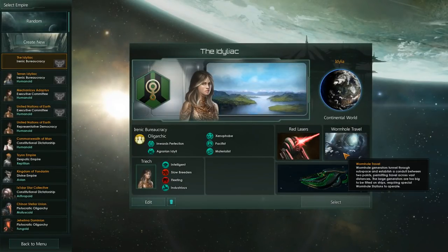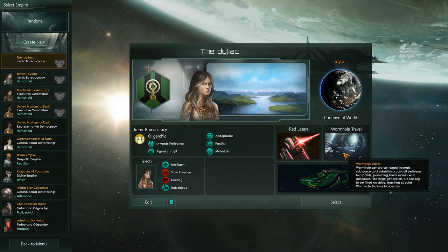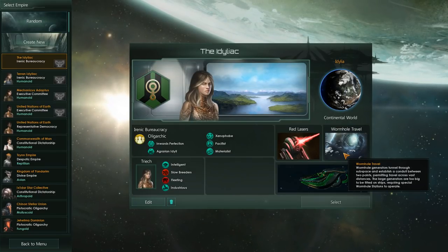So, you've decided to pick up Solaris, and you've jumped into your first game. You find yourself on this menu, the Select Empire screen.